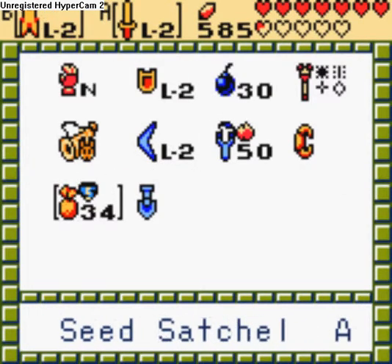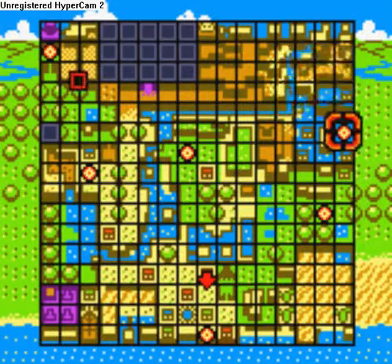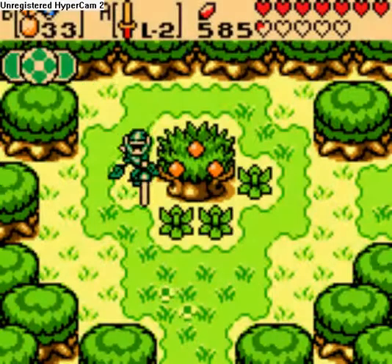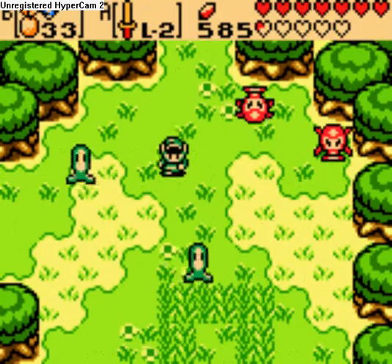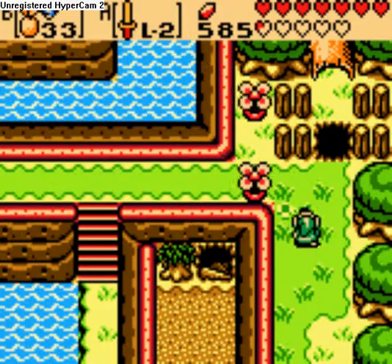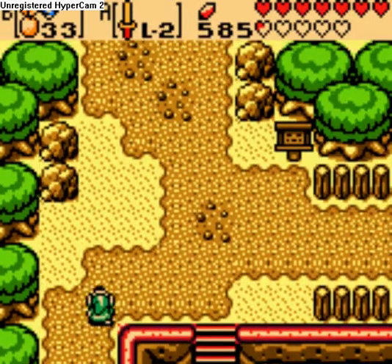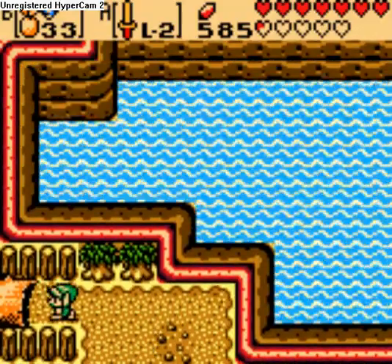And now we need to head to that place - the place with the stuff. As you know, we've already found all but one of the essences, and the last one, not even the quest tree knows where it is. So we're going to go find it. There's only one place on the map we have yet to explore - well, two if you count Onox's castle, but I don't, and neither should you. The place we want to go is the Temple of Seasons.